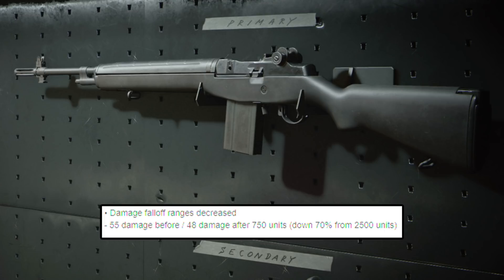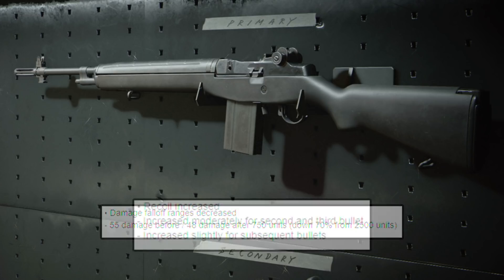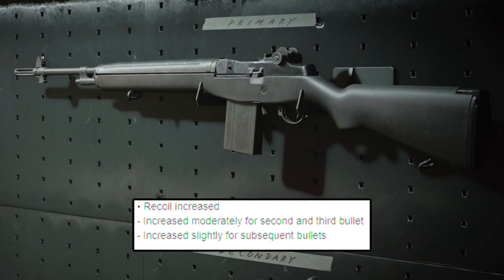Now it's 750 units, which is actually still a pretty fair distance. Keep in mind that up to 750 units it is still 55 damage — the damage did not get nerfed before that. It is only after that 750 units. They also increased the recoil, increased moderately for the second and third bullet, and increased slightly for subsequent bullets. So your second and third bullet have a little bit more recoil, and then after that there really isn't much. I've looked at the recoil plots — it's not too insane. It's not like this weapon has a massive amount of recoil now.